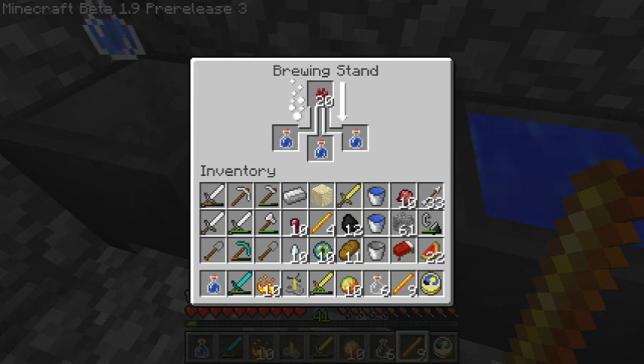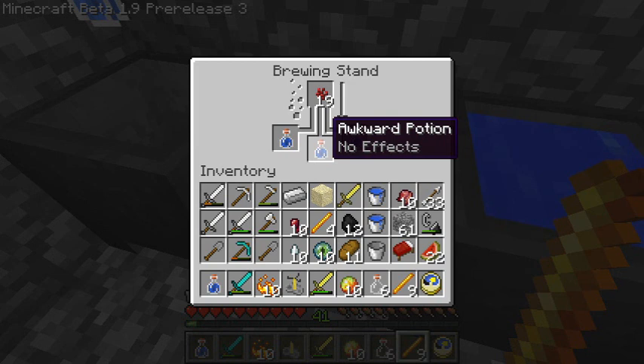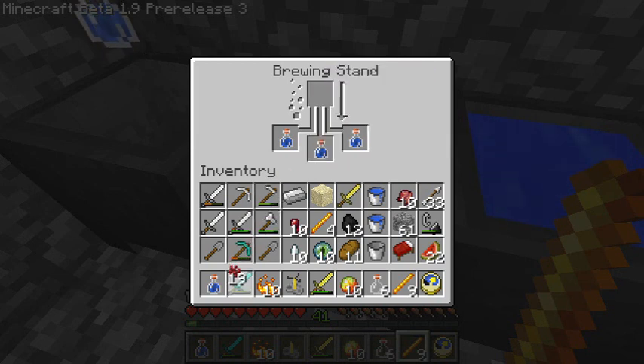Okay, let's start with a good beneficial potion of sorts. I'll get my list up and have a little look at it. What you can do is make a healing potion. Currently I've got an awkward potion with no effects, so I need something better than that. Now: water bottle, nether wart, and ghast tears — stick it all in there. We've just done nether wart already, so there's some ghast tears — in they go. Bubbly, bubbly, bubbly.